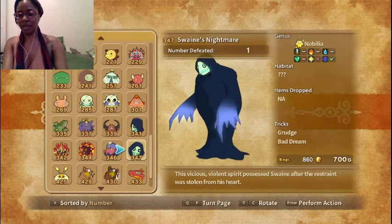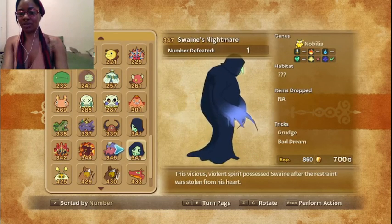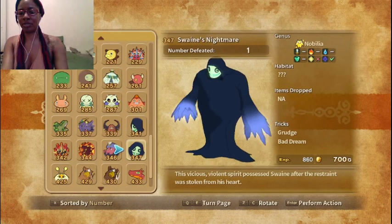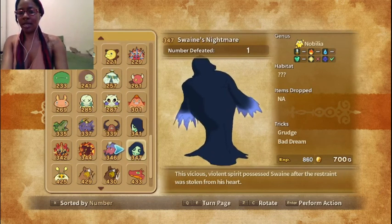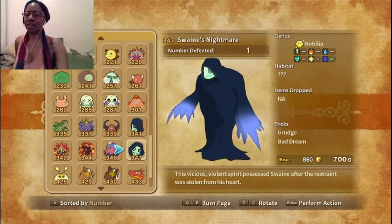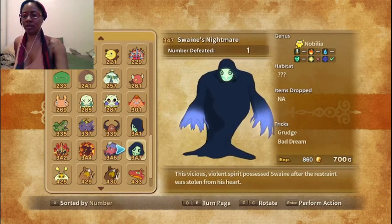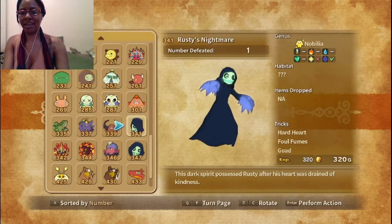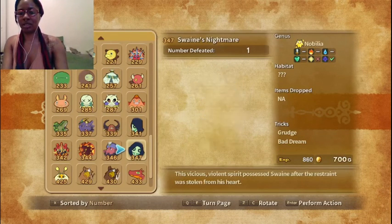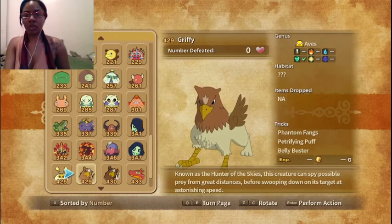We have Swain's Nightmare. This vicious violent spirit possessed Swain after the restraint was stolen from his heart. And that's like our next objective — I have to get some restraint for Swain. You can see the difference between Rusty's Nightmare and Swain.